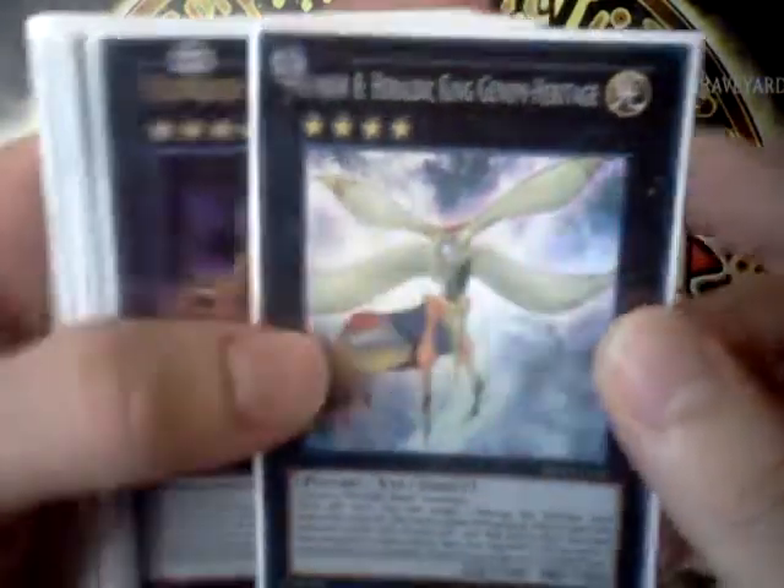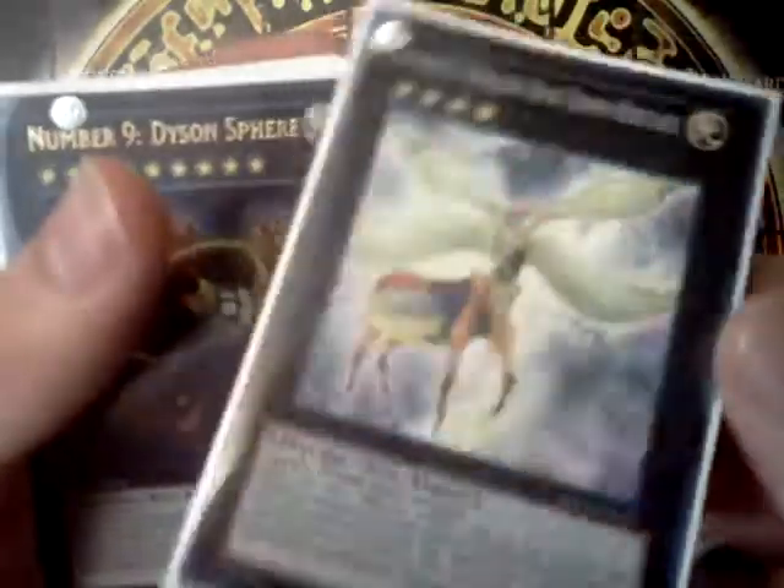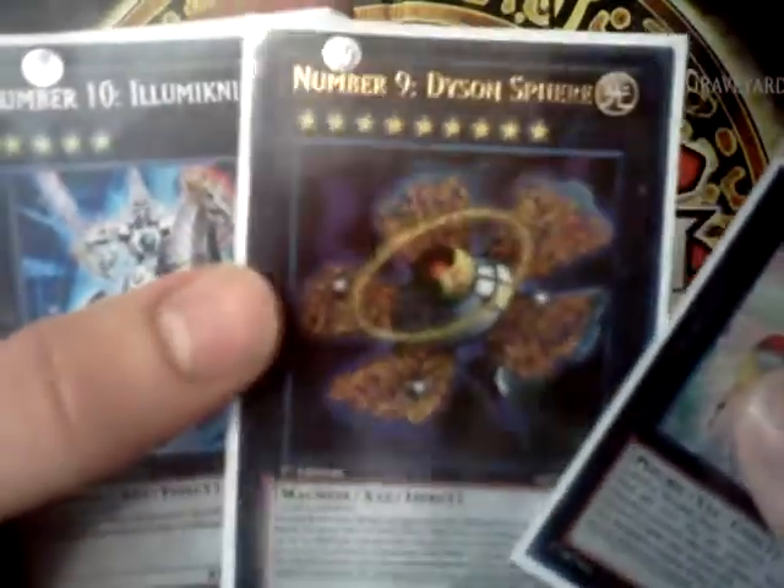Number 8, Hurley King, Gain of Heritage. It is a super rare, in perfect condition. Got it straight from the pack. Dyson Sphere is an Ultra. I think I bought this, and then I got an Ultimate, so this is still in perfect condition.